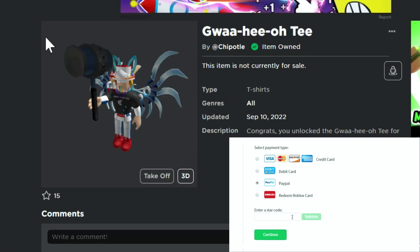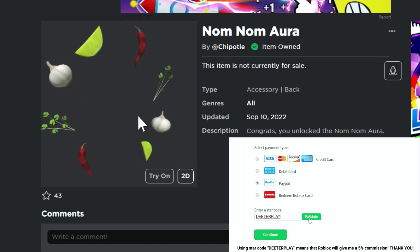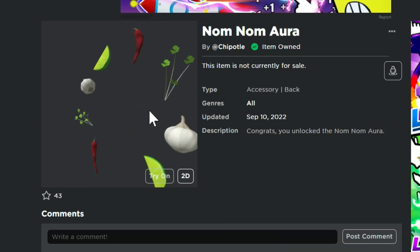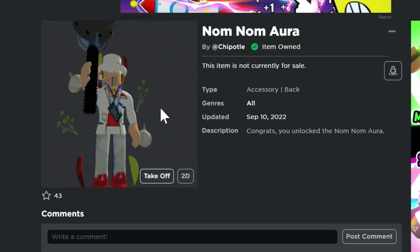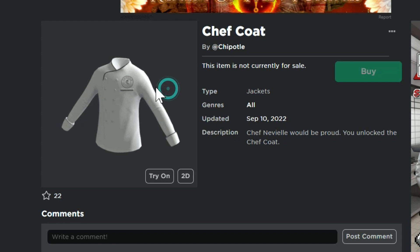Welcome back to DieterPlays. I'm going to show you how to get three free items. This Gwaa-hee-oh Tee shirt — this is what it looks like when you wear it. This Nom Nom Aura, which is another pretty cool item that you guys can get. This is what it looks like when you're wearing it — it's a bunch of vegetables that are sort of following you around.